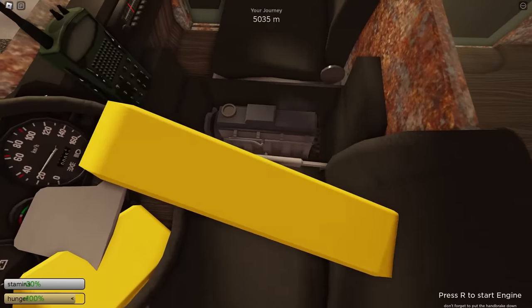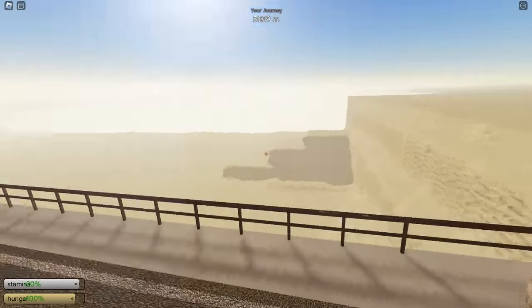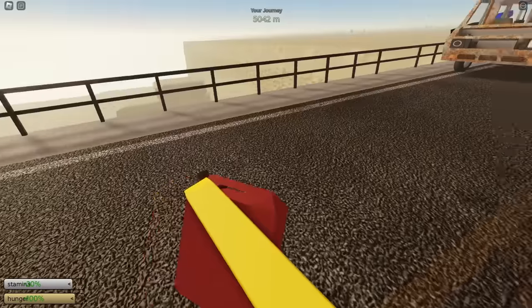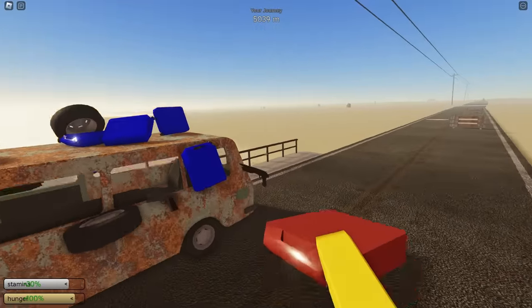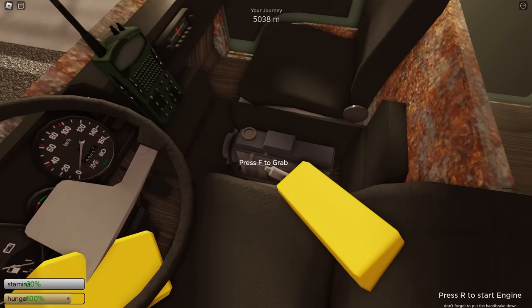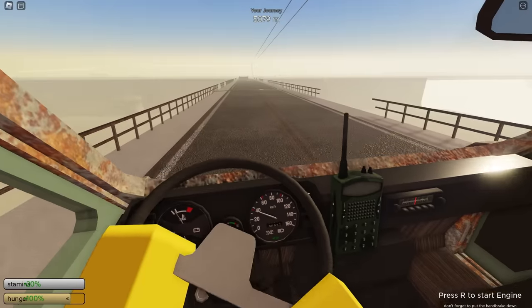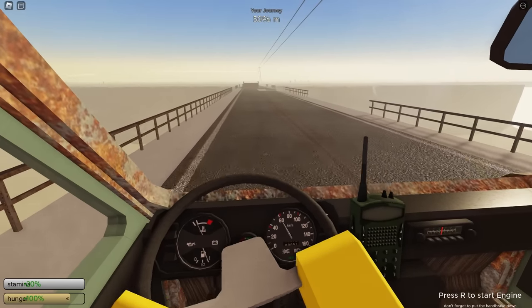We now made it to 5,000 meters. Let's go ahead and stop here and fuel up. We still haven't found a better engine or a better radiator yet, so that kind of stinks. Let's go ahead and grab these gas cans - they still have 9 liters of gas which is awesome. Let's fuel up and then cross the bridge. We now went ahead and fueled up so let's keep driving.